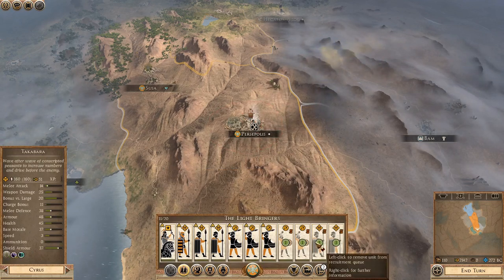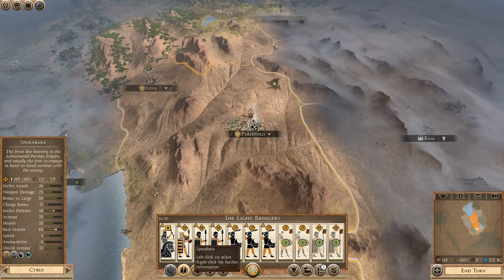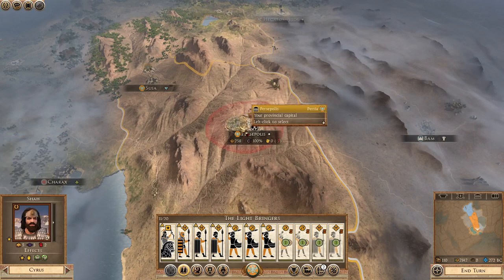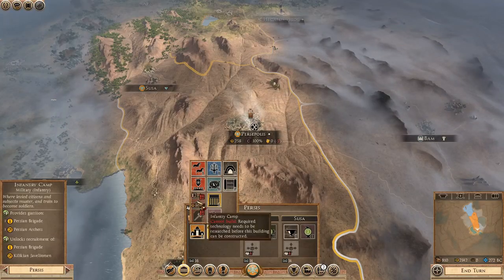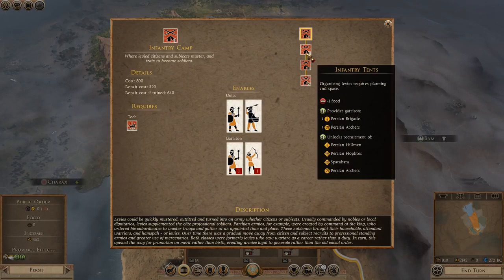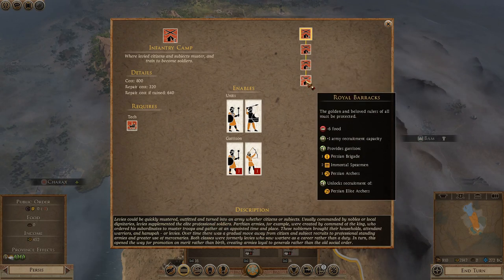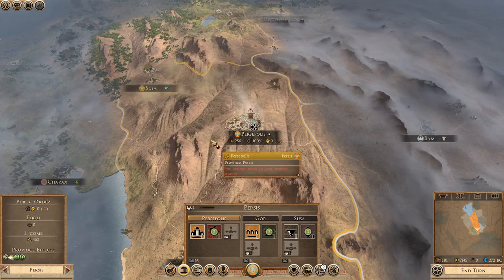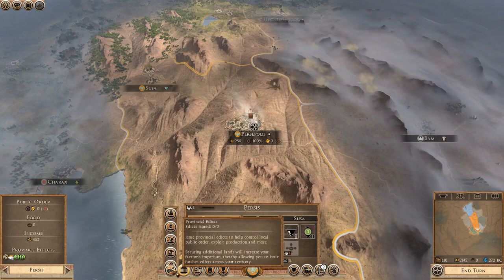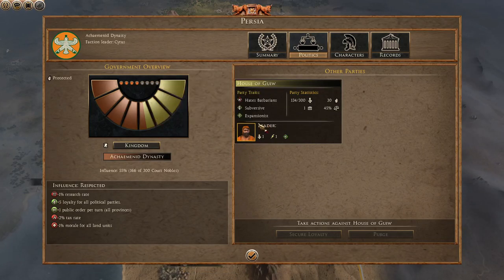These guys are basically just eastern infantry — they are Takabara or something like that — and then we've got some more elite stuff here: Sparabara. They look quite good. Actually, let's have a look at where they are. They're only in the second tier so we could possibly try and get them. We've got Immortal Spearmen we'll have to try and get as well. It's not the biggest roster at the moment but it is being added to. I'm going to go with bread and games — that's probably the best idea.